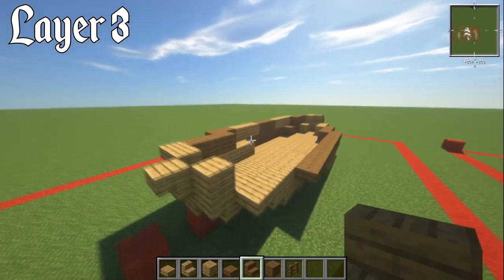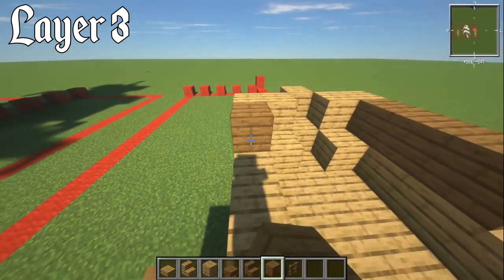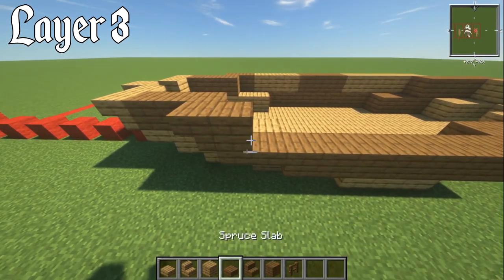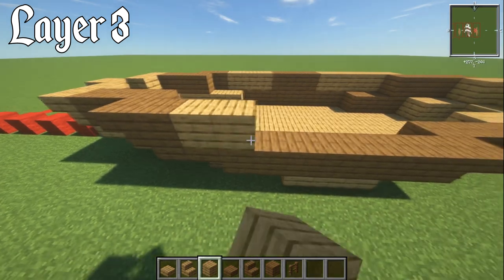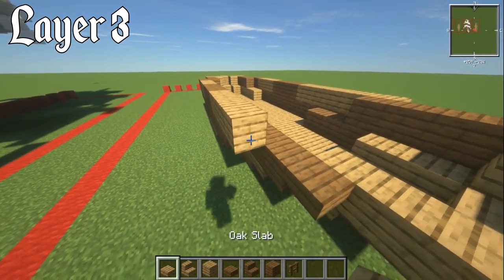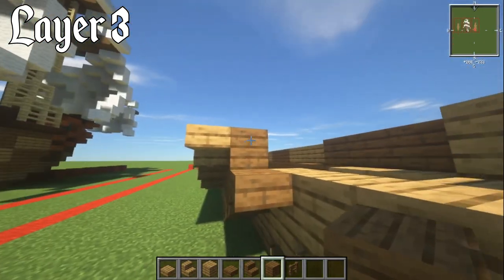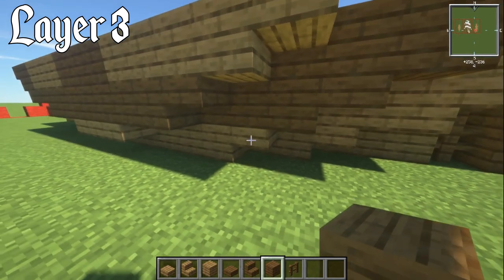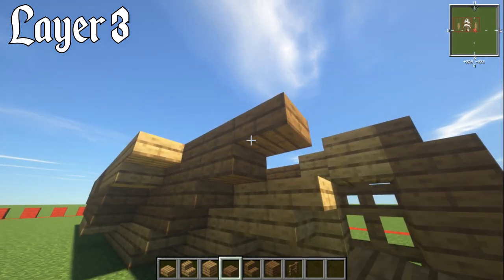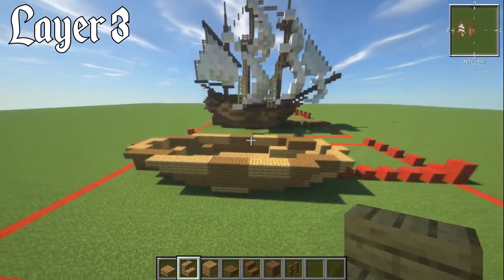That's all looking pretty good, so let's do the same on the other side: upside-down oak stair, three spruce plank blocks, then an upside-down spruce stair, then one spruce plank block. Three lots of oak planks, three lots of spruce planks, four lots of oak planks, then an upper oak slab. Behind that, spruce planks going out by two more so it sticks over — block, slab, block, slab, block, slab pattern. Then a spruce slab on the upper, an oak plank block, and an upside-down oak stair to finish. That is it for layer number three.